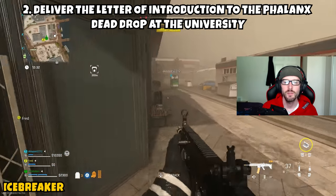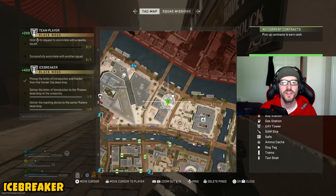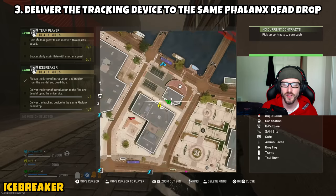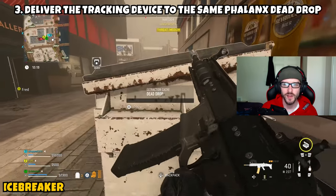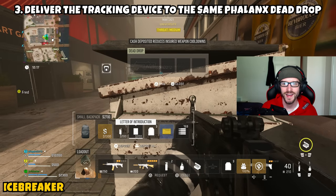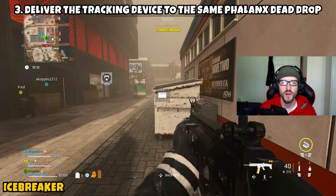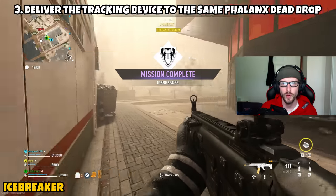You'll be able to open this dead drop and place the Letter of Introduction in, and Part 2 will be complete. Now, Part 3 is just asking us to deliver the tracking device to the same Phalanx dead drop. You'll already have both of these in your possession. Basically, you're going to open the dead drop and place both items in, so Parts 2 and 3 will technically get done at the exact same time. This is a pretty easy mission — go to one location, pick up two items, and go to a single location to drop both of those items off.